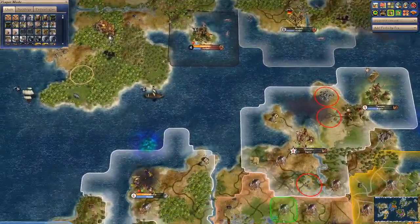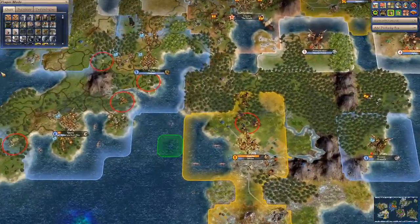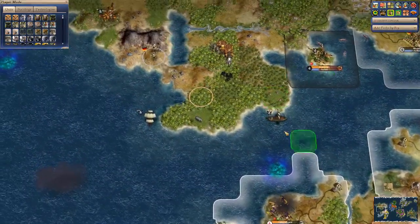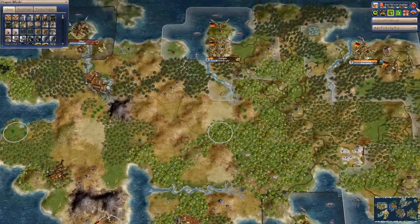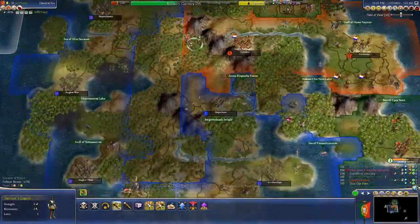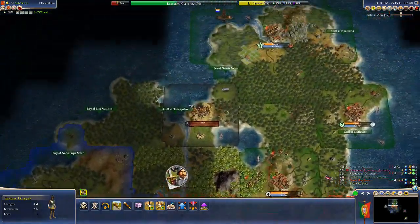Despite the fact that this is a warmongering and crowded area, nobody seems to be moving up here because of all the barbarian ships dominating. We're going to simulate 48 more turns until we get to 200 AD, and then we'll check the status of the world and stop.